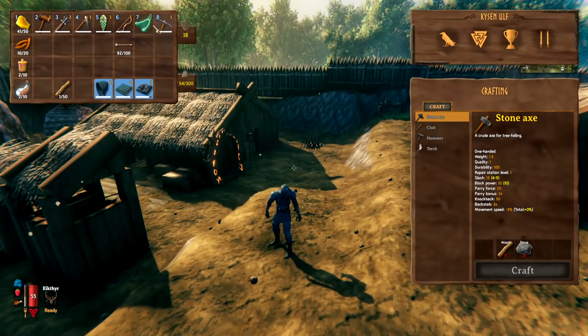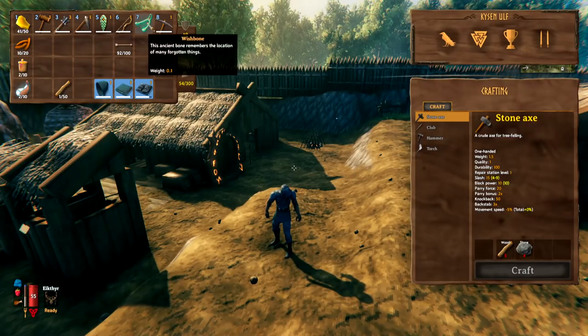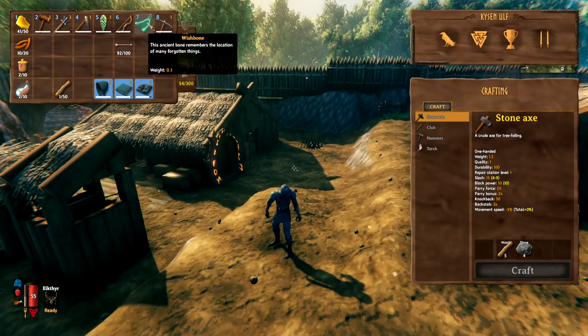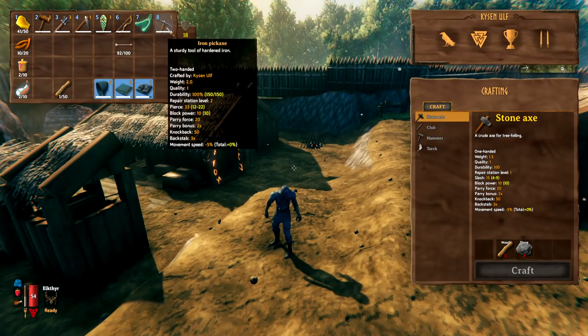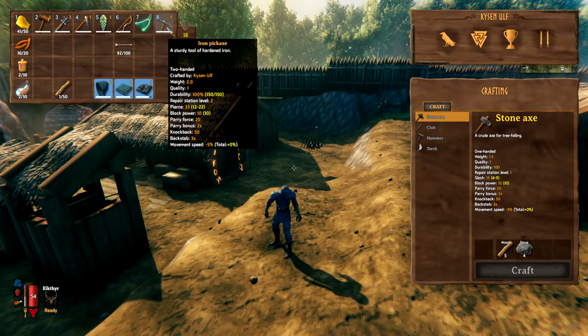In order to find silver, you'll need a wishbone. You get this from defeating Bonemass — I'll have a video linked in the pinned comments showing how to defeat Bonemass. You'll also need an iron pickaxe in order to mine the silver, and there's a video in the pinned comments on how to get iron.